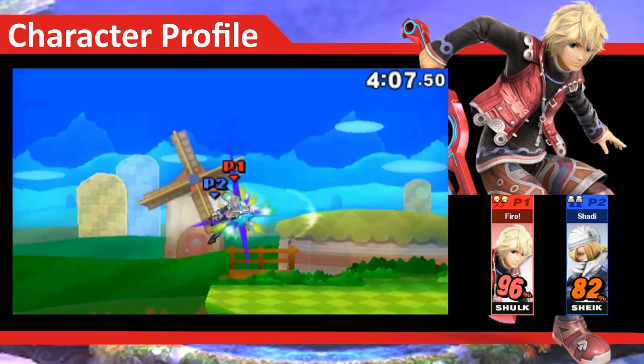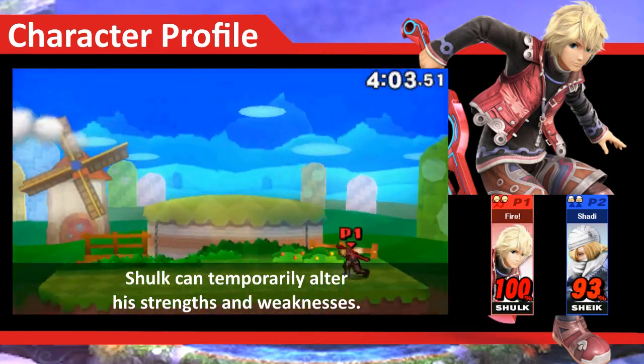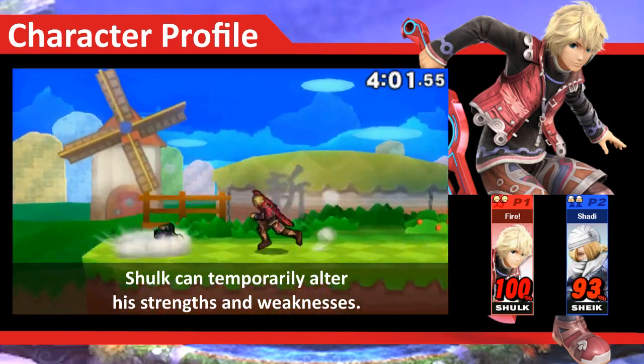By scrolling through his choices with the B button, you can change Shulk's movement speed, defense, power, and knockback — but with a specific trade-off.